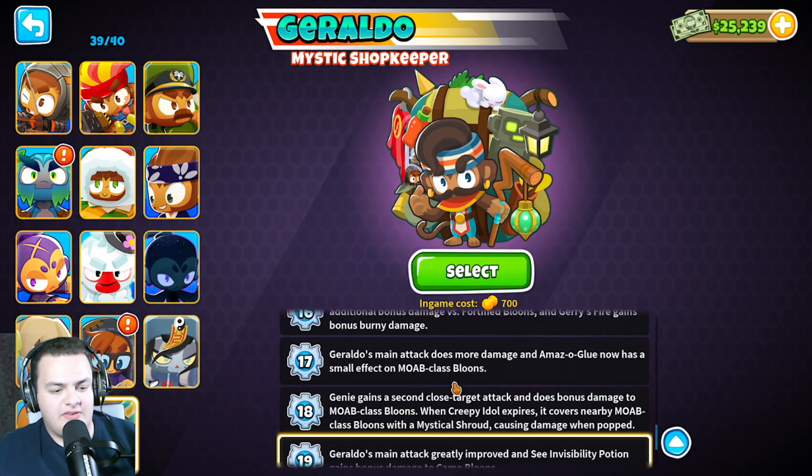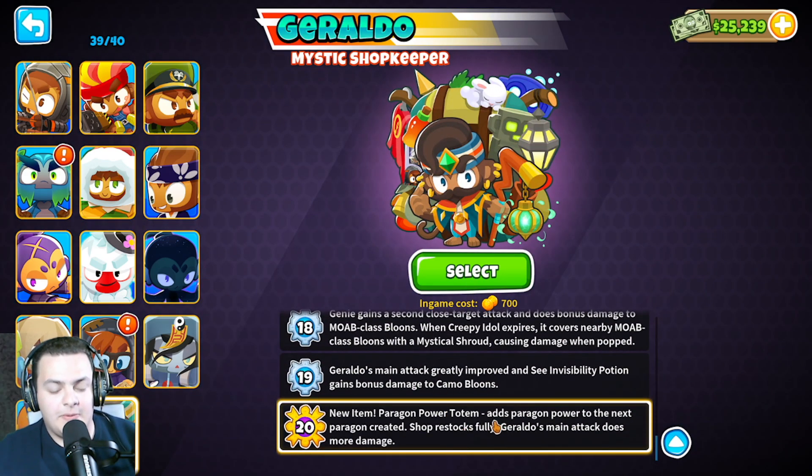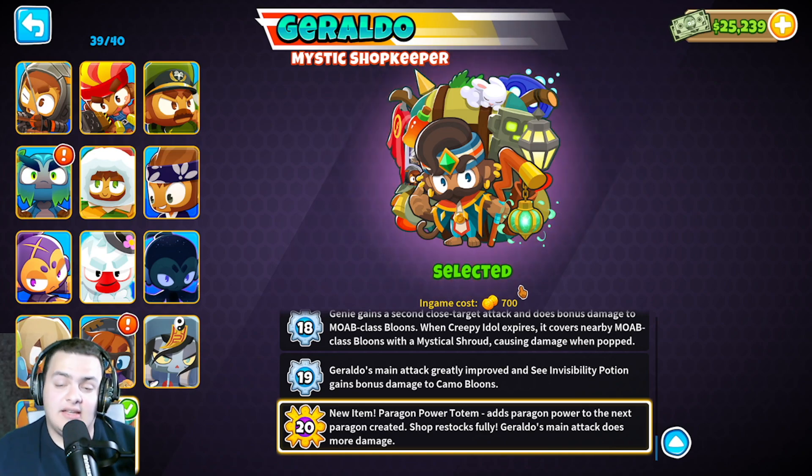Geraldo finally has an upgrade for his totems — the Paragon Power Totem now shows a count of how many there are, which was very much needed.